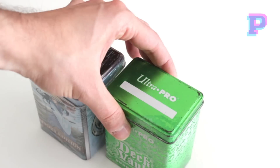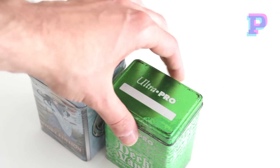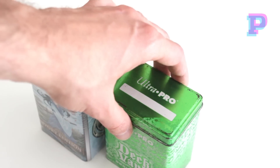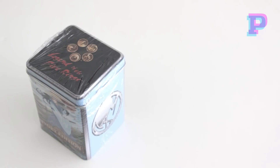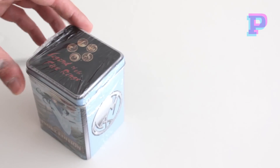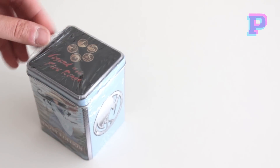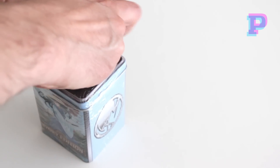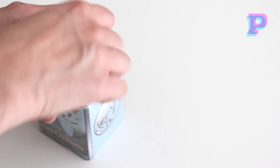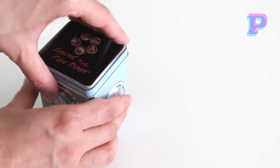As you can see, in relation to an Ultra Pro box, these are quite larger in order to fit the two 40-card decks, so it's actually a really cool idea. Let's open this tin box and see what's inside. I'm just going to cut through the plastic here, and let's open it up.